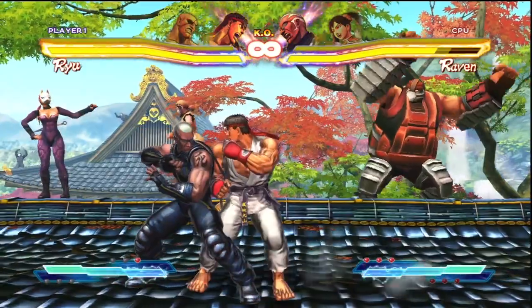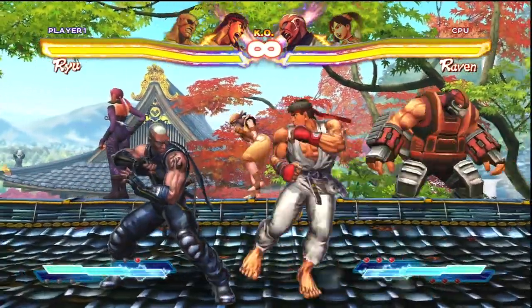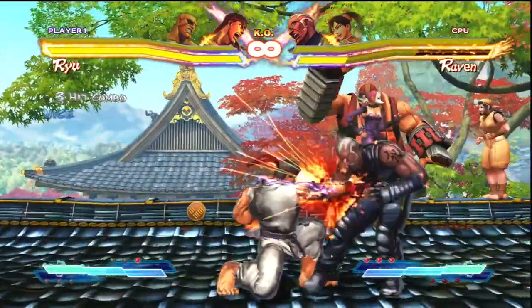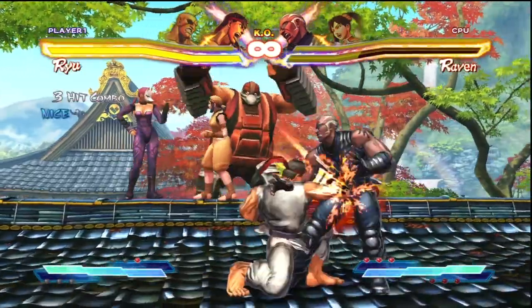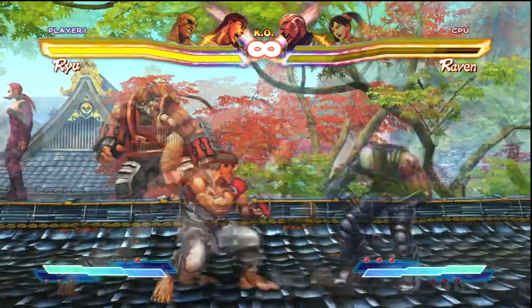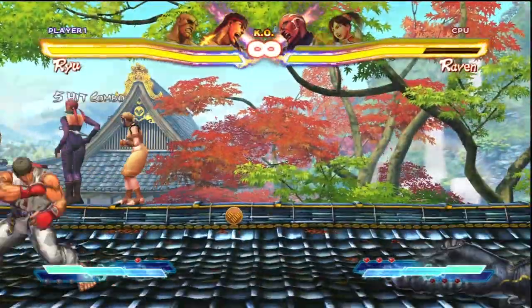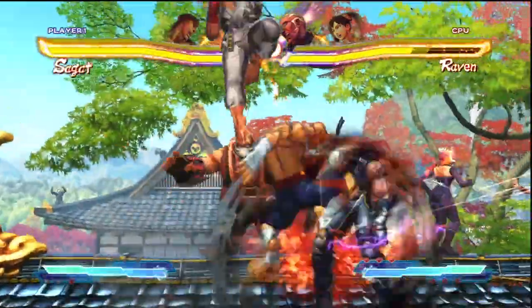Since your Super Charge for each character is technically a special move, it means you can normal cancel it. Ending a block string with a Super Charge cancel can lead to some very interesting mix-ups and can also give you an opportunity to bait out your opponent. You can also perform an EX Super Charge by holding down two buttons instead of one. The EX version comes out about twice as fast and ends up being a one-meter Super Art if you get it out in time.